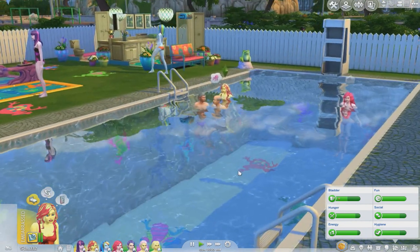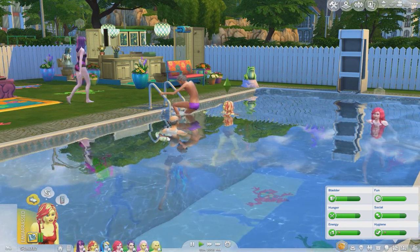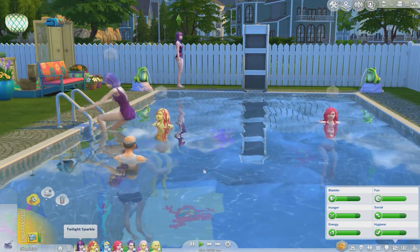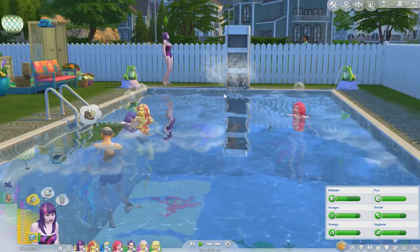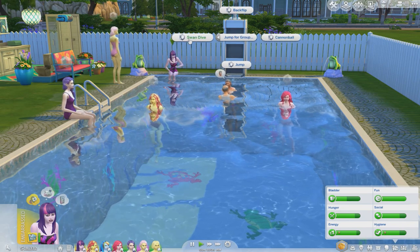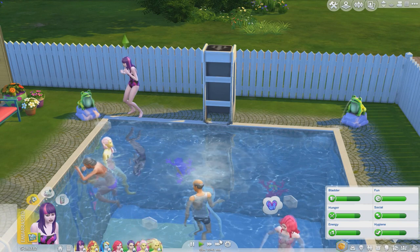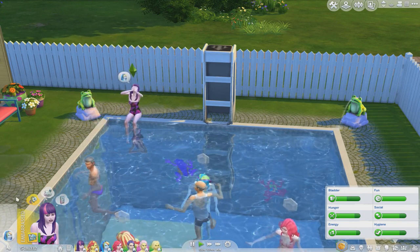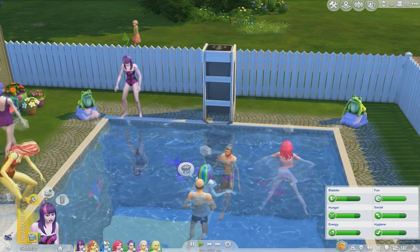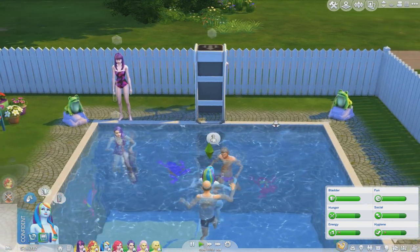Sunset and Pinky Pie are swimming. I did try to make this a party event but couldn't find one suited for a pool party — hint hint, EA, a pool party event would be awesome. There are some random Sims hanging out with the girls too. Twilight, why don't you dive? Oh, it's currently in use. Rainbow Dash is going to do a swan dive — move out of the way, guys! Let's see Rainbow Dash's jump!